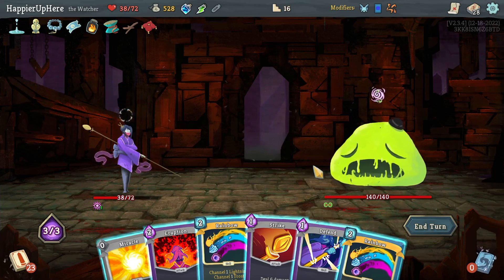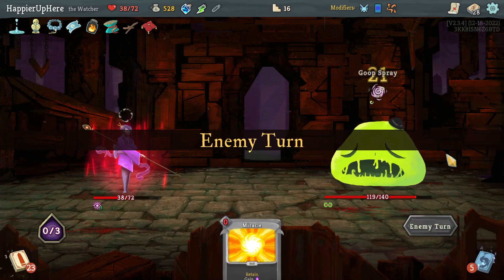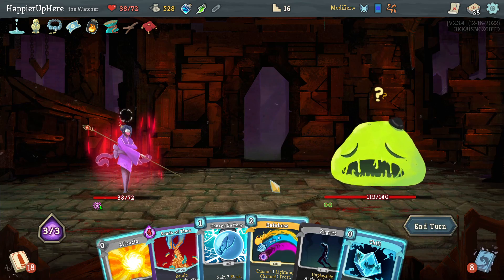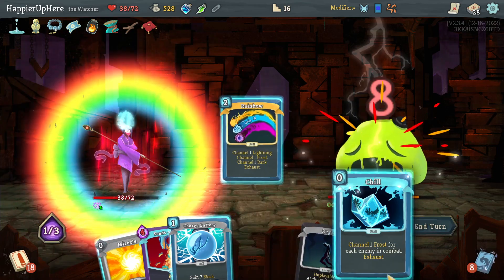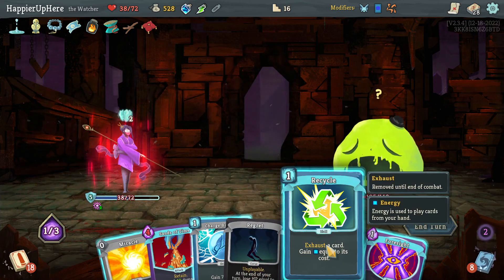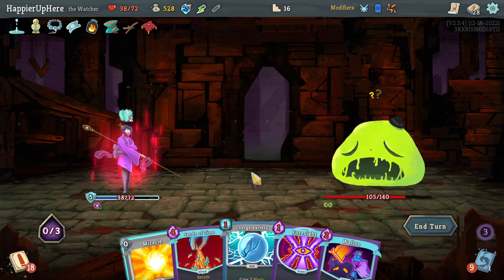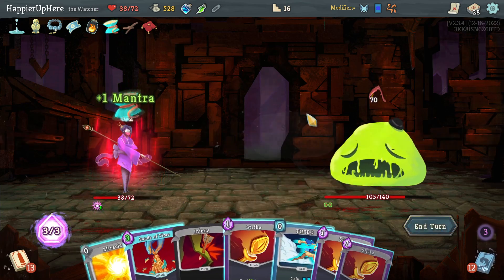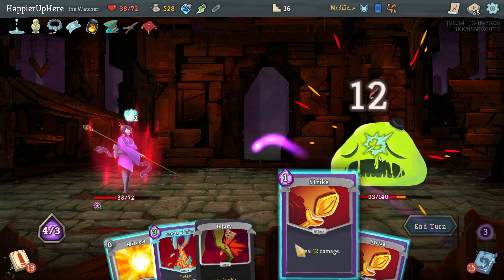Let's do Eruption and Strike. There's a Regret - good thing I just rested. Let's do Rainbow, Rainbow, and Chill. Maybe recycle the Regret - let's do that. I don't think I need anything else. I do have to deal a lot of damage next turn - I have Sense of Time but ideally more. I'll do Turbo and then play some Strikes.